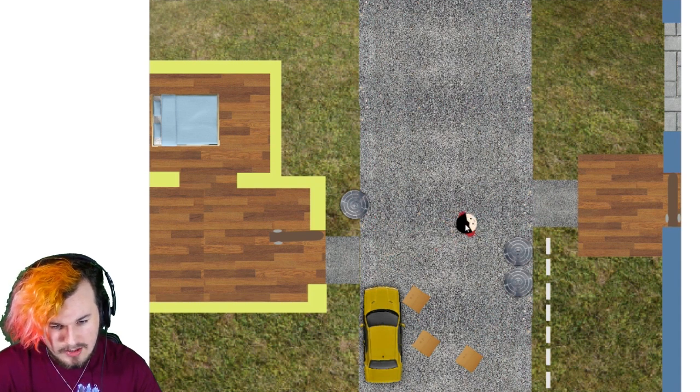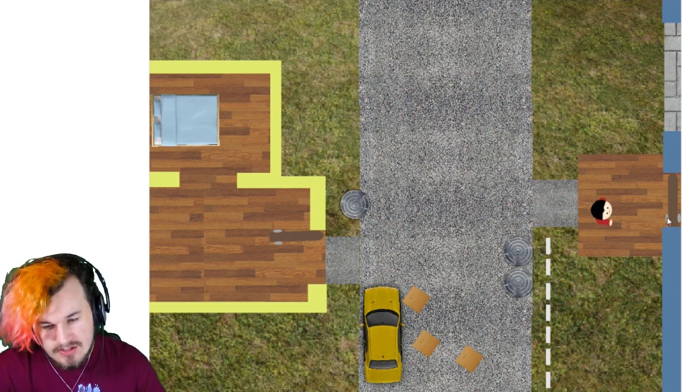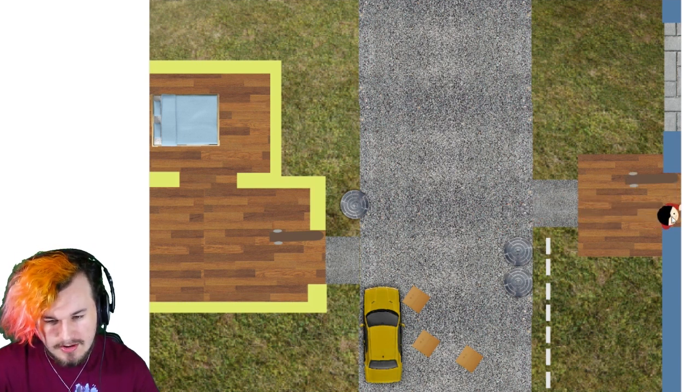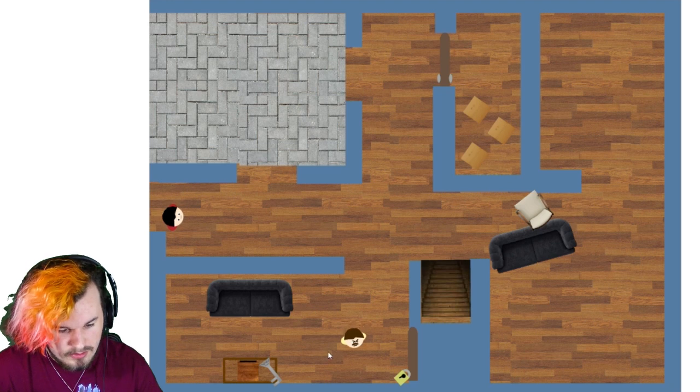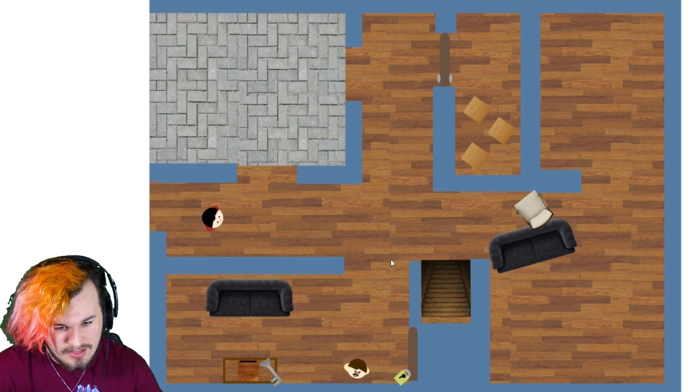We're stuck. Let's go in the neighbor's house. Here we go. There's a neighbor — why does this remind me of South Park? There's the key for the padlock.